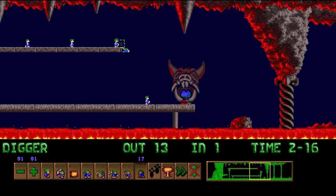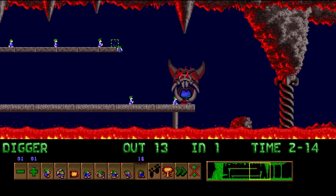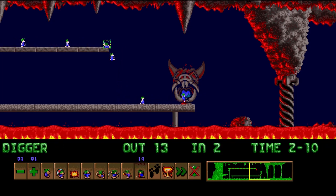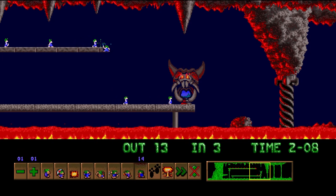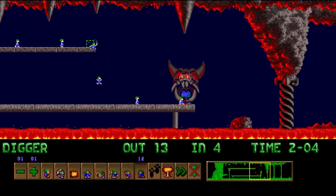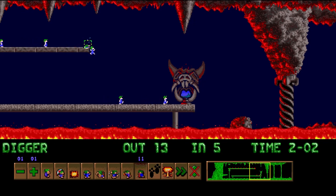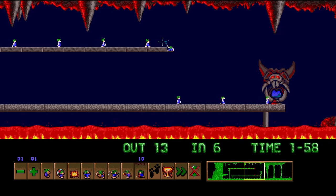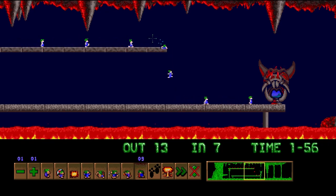You have to keep digging on the ledge to make sure that you're not gonna make a hole where the lemmings are going to fall down, so you'll want to always keep them digging at a different place. This level moves a little bit too slow, but you can raise the release rate to whatever you want in order to make it a little bit more bearable.